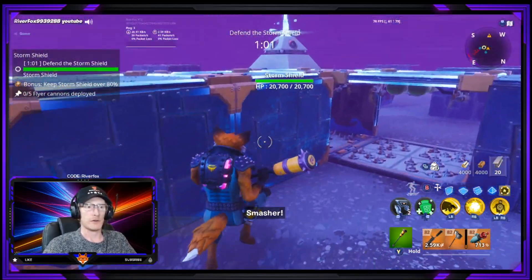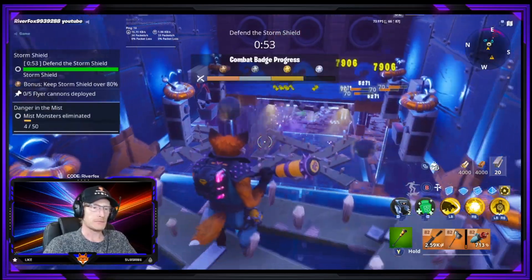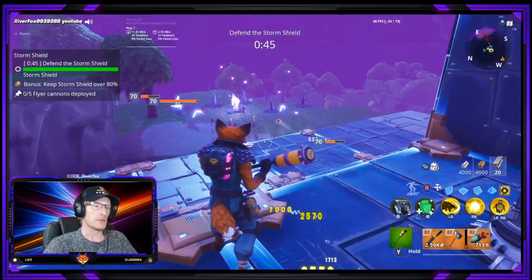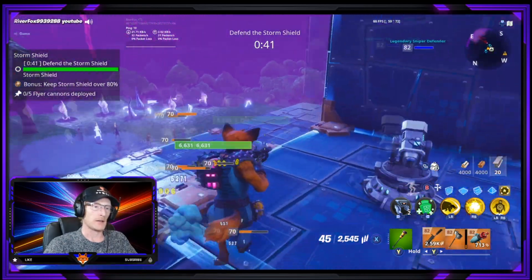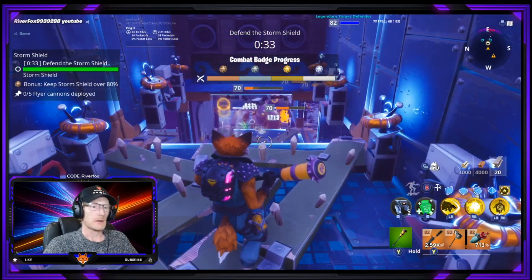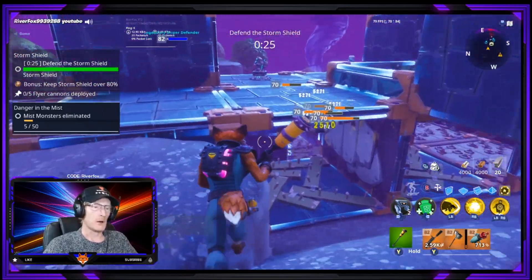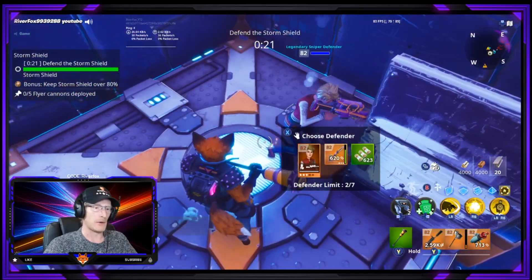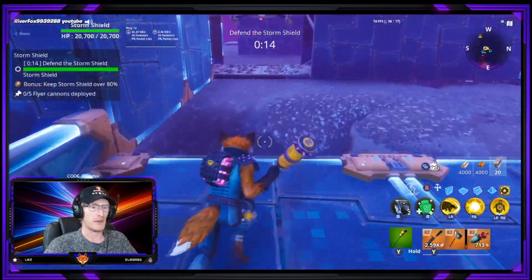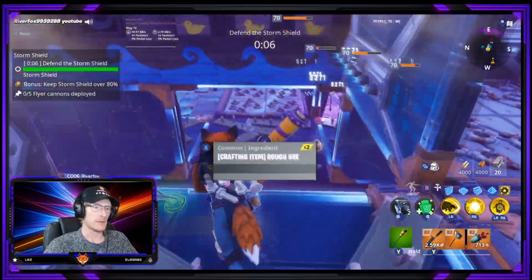So far so good — smashers aren't getting too far and that smasher's gone now. Luckily I put some anti-air traps in because we do have a few of those very annoying flingers and lobbers over there. They will do the job — let's see how far one gets up — not very far at all, so brilliant. Hopefully my defenders aren't going to eat through too much ammo.